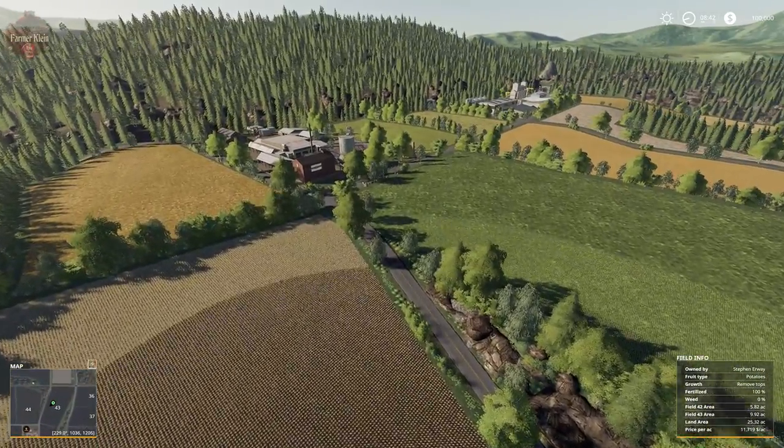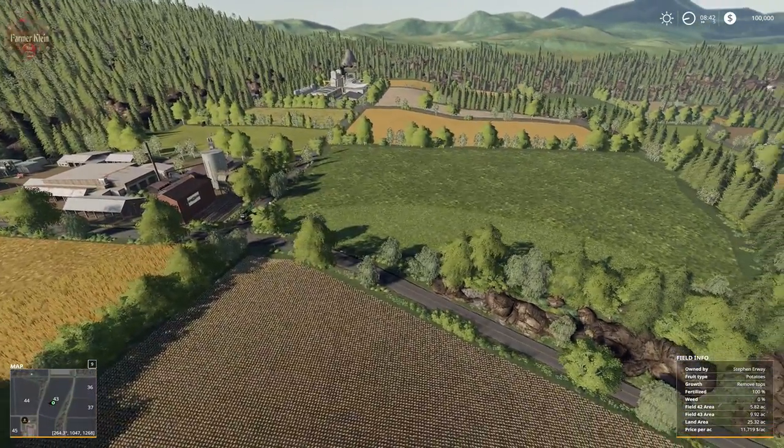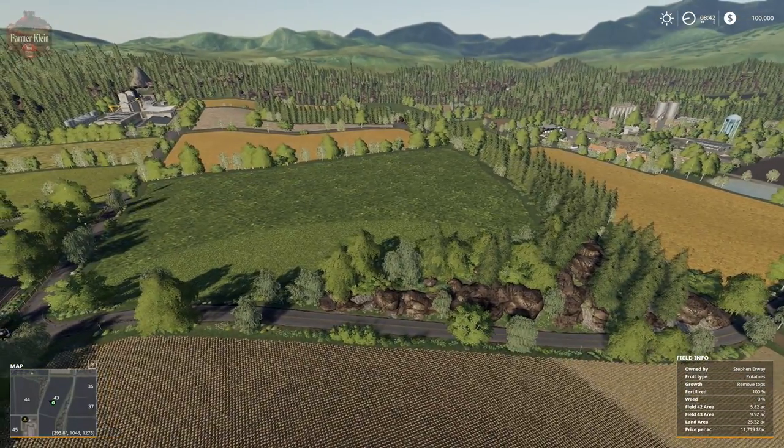On this side of the map it's kind of higher also. The whole map is kind of in a valley with mountains on all sides.